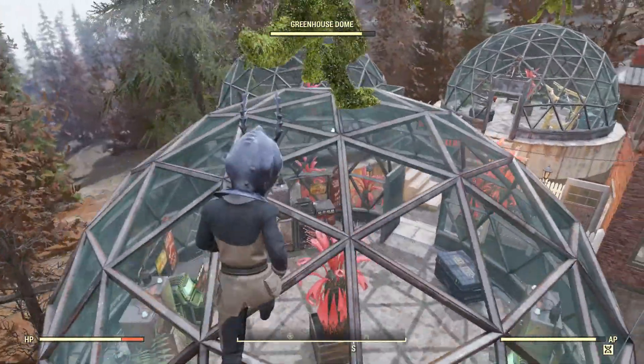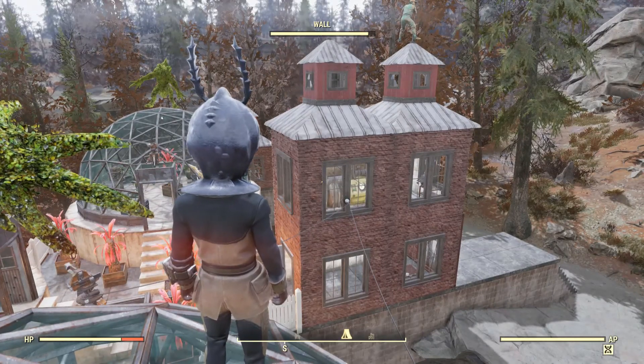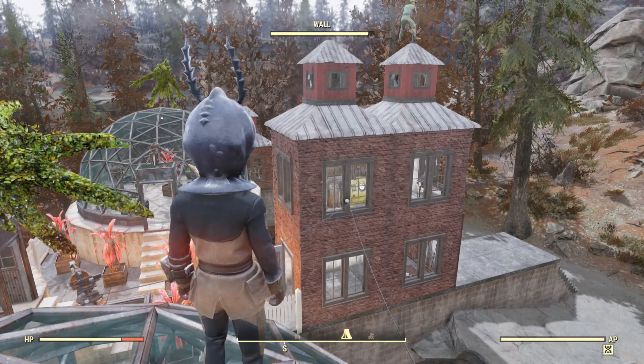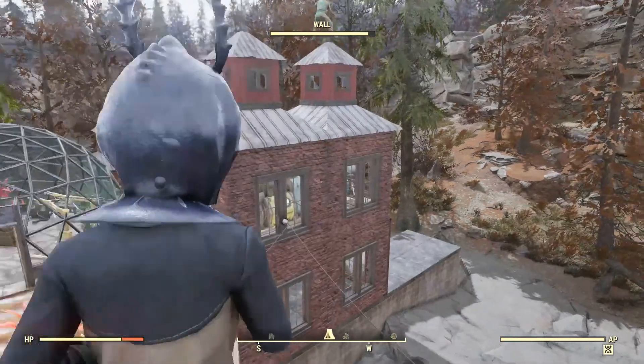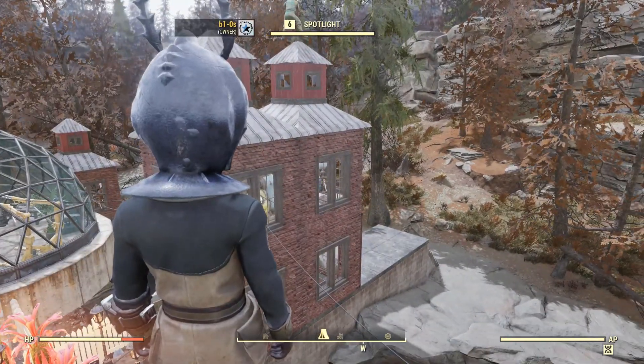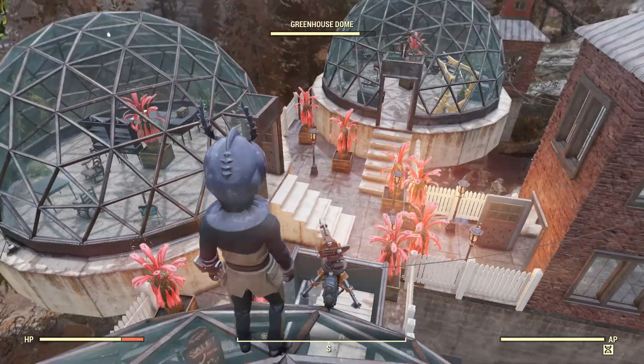Last is the second floor of the main entrance. As you probably already noticed I have a fusion generator and a spotlight here. It's a safe place and the fusion generator actually looks way better here than placed inside a greenhouse. Two heavy laser turrets on the top, and that is pretty much it.